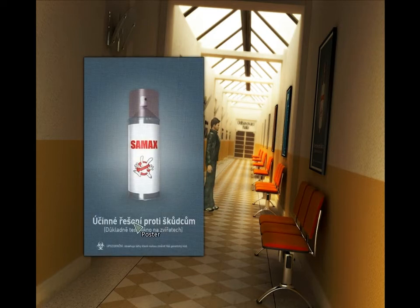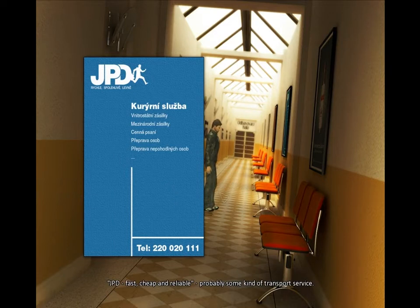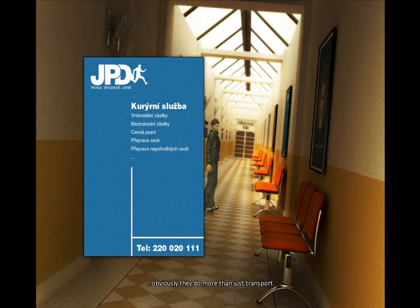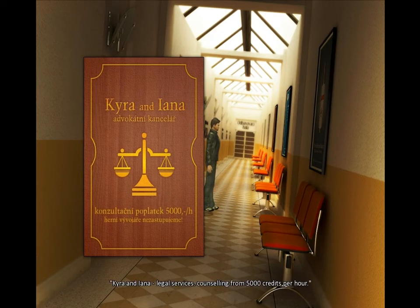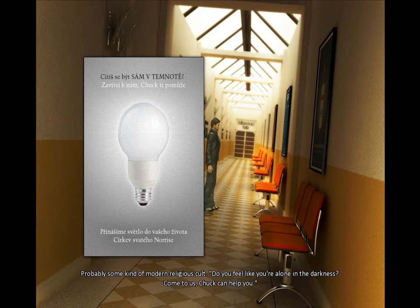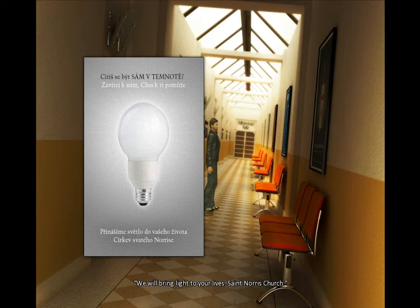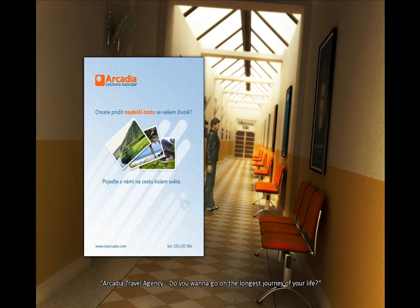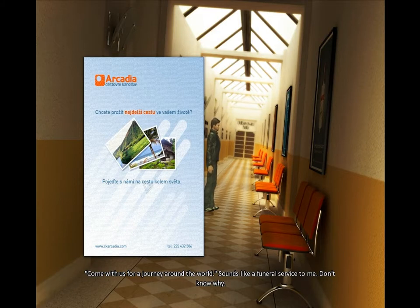There's more posters! JPD — fast, cheap, and reliable. Probably some kind of transport service: international transport, interstate transport, postal service, personal transport, persona non grata transport? Obviously they do more than just transport. Kyra and Lana — legal services. Counseling from 5,000 credits per hour. We do not represent game developers! Yeah, I wonder why. Probably some kind of modern religious cult: 'Do you feel like you're alone in the darkness? Come to us — Chuck can help you. We will bring light to your lives.' St. Norris Church. Strange — when I was a kid I heard about some Norris who died in a fitness center. I want to join the cult of Norris! Arcadia Travel Agency — 'Do you want to go on the longest journey of your life? Come with us for a journey around the world.' Sounds like a funeral service to me.